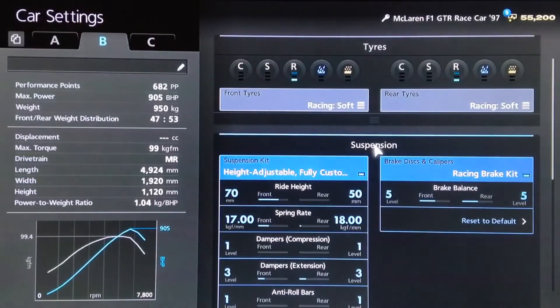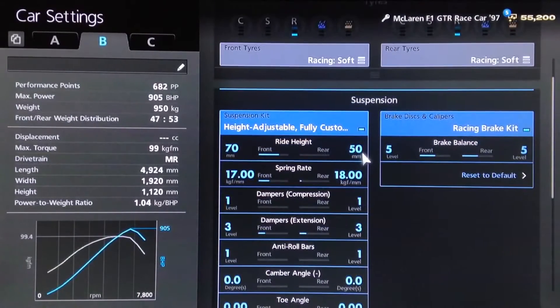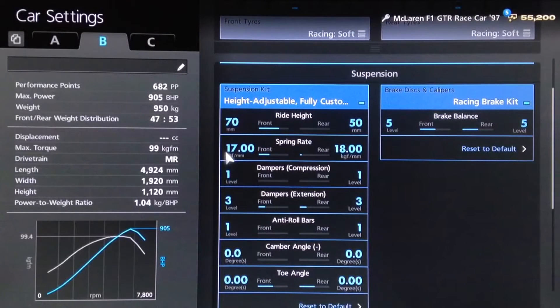I would recommend having racing soft tyres. For ride height, we've got the rear as low as possible with the front 20mm higher. Any higher than that and you don't gain that much speed, if any, and you just start to sacrifice handling. For the springs, we've got 17 on the front and 18 on the rear.